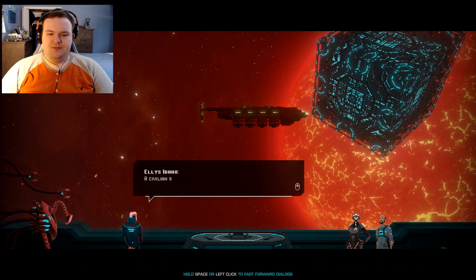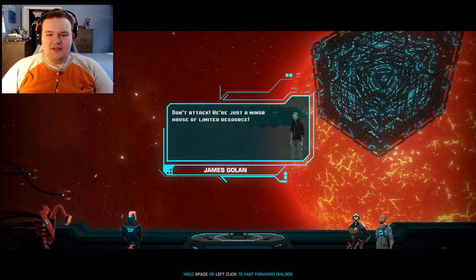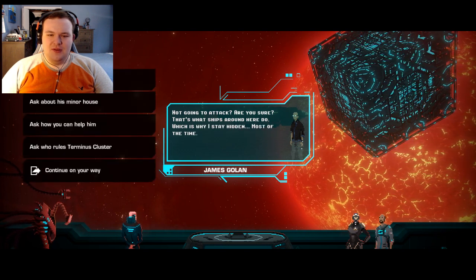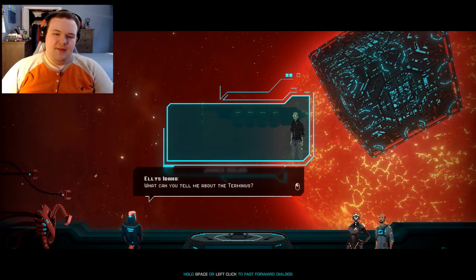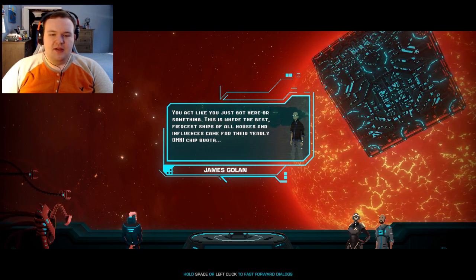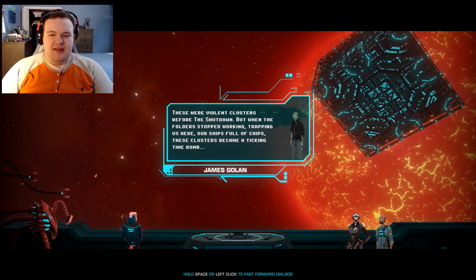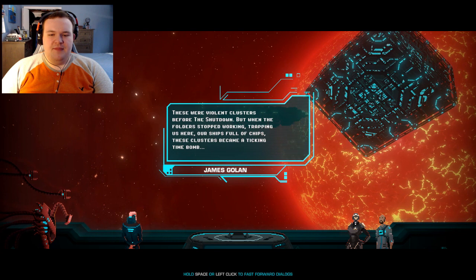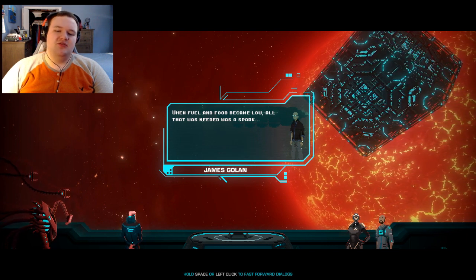A civilian ship - in the Terminus, wonder it still exists. 'Don't attack, we're just a minor house of limited resources.' 'Relax, Captain, we're not going to attack.' 'Are you sure? That's what ships around here do - which is why I stay hidden most of the time.' This is where the fiercest ships of all houses came for their yearly Omni chip quota. When the folder stopped working, trapping us in here, these clusters became ticking time bombs. When fuel and food became low, all it needed was a spark.